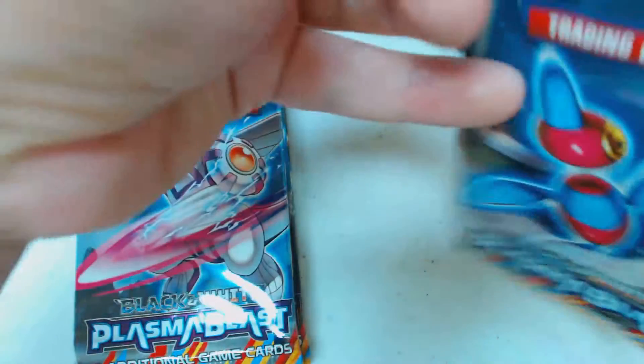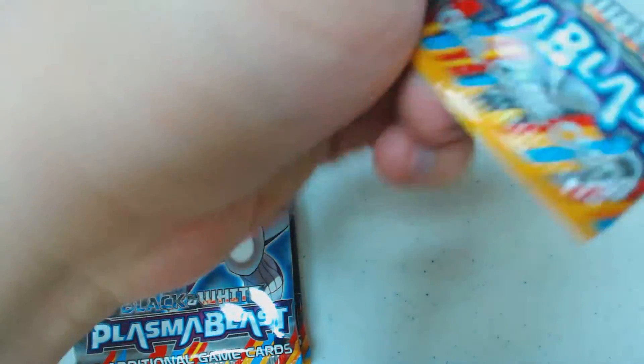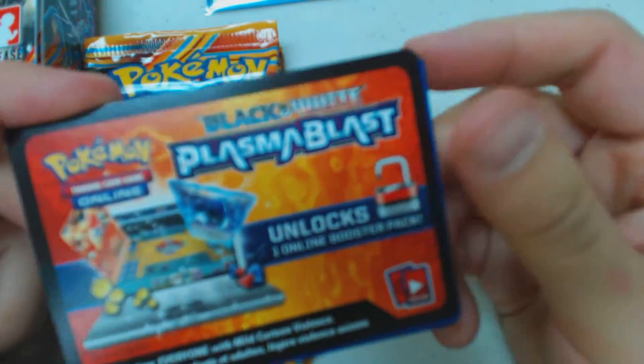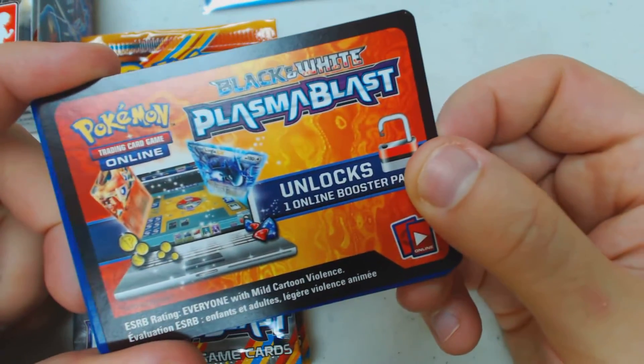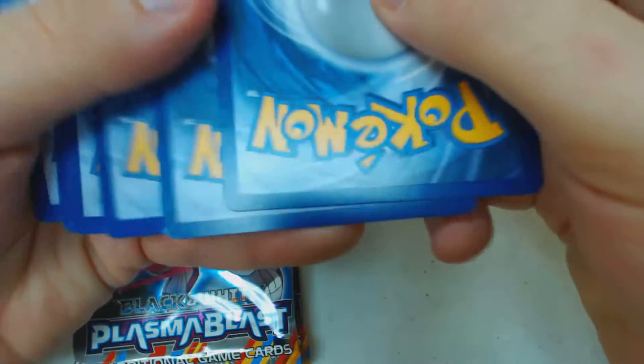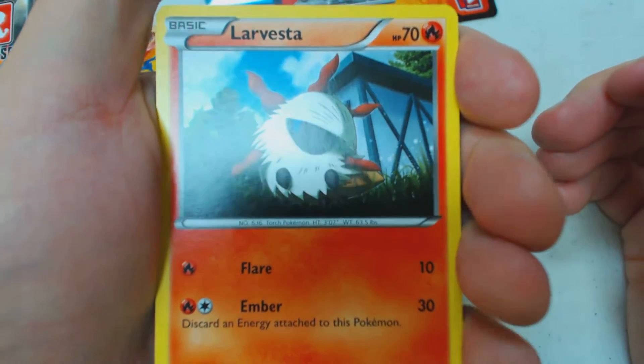Our first booster pack. And at the end of the tournament, every single player will get an additional two booster packs. Inside every single pack we're going to open, we're going to see one of these Plasma Blast code cards. These will unlock one booster pack on the Pokemon Trading Card Game Online, which you can find at www.pokemon.com.